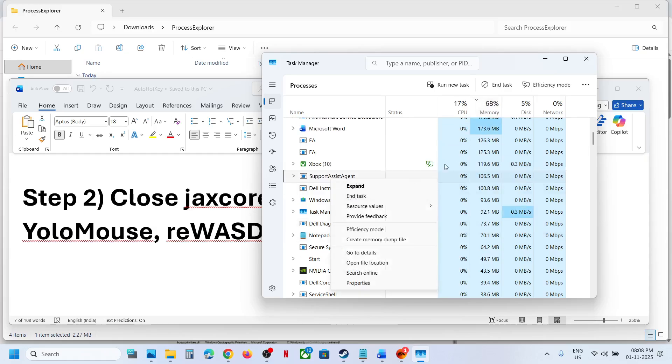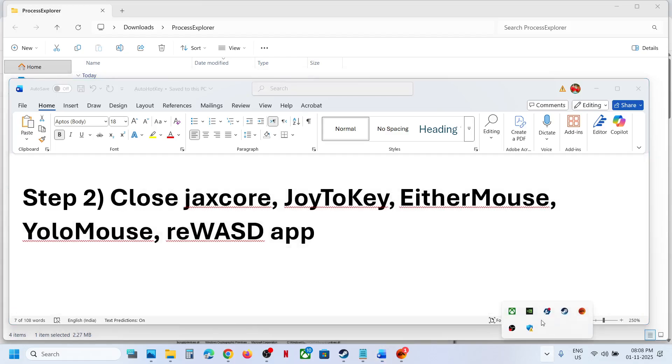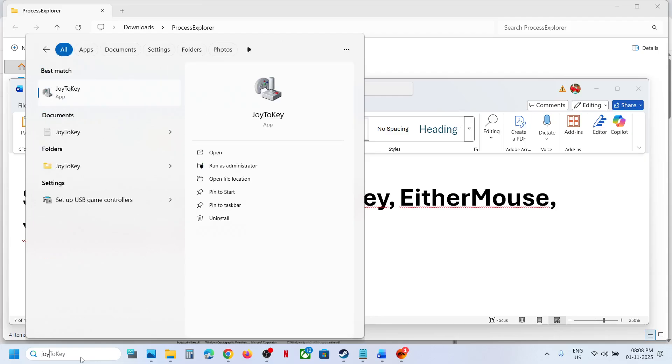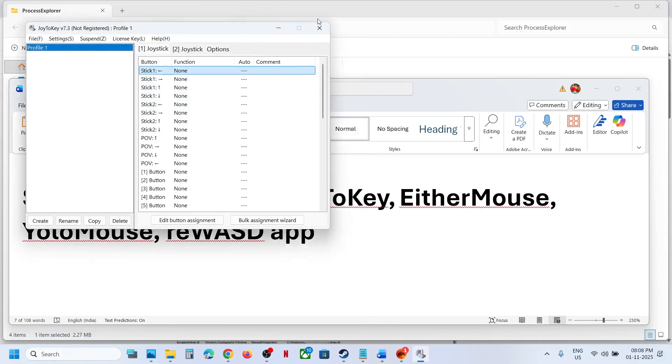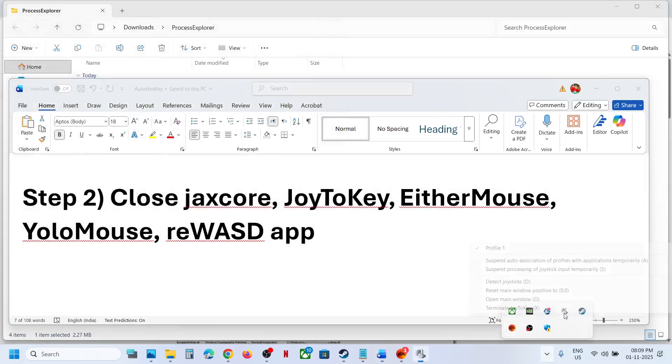This is just an example — I don't have any application running. But if you have any application using AutoHotkey, make a right click and End Task in Task Manager. Sometimes it's hidden; you have to right click and close it from there. For example, if you have Joy2Key running, even if you close it from the window, it may be hidden — make a right click and terminate Joy2Key.